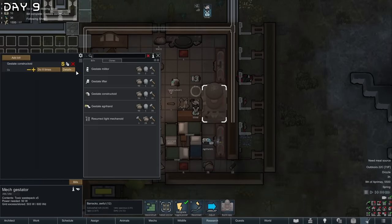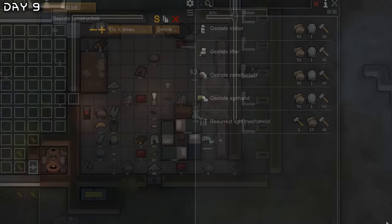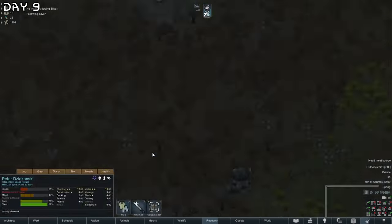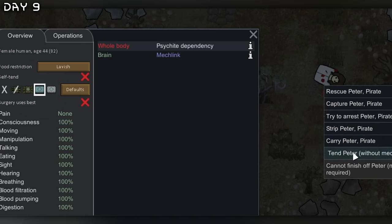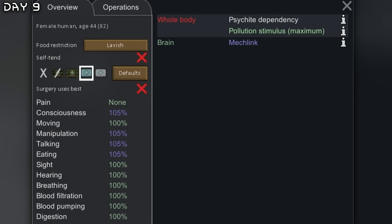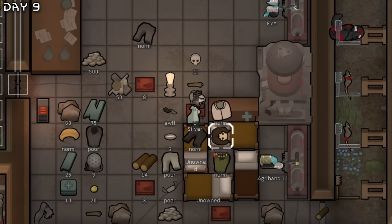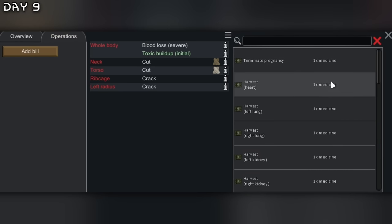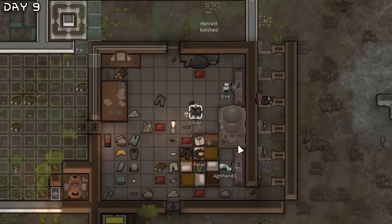Transpod crash — Peter, I think he will die. I can organ harvest him. Let's eat him, but he has toxic fallout now, so I need to get that out of his system. Strip him and do an operation — harvest his left lung, kidney, and heart.